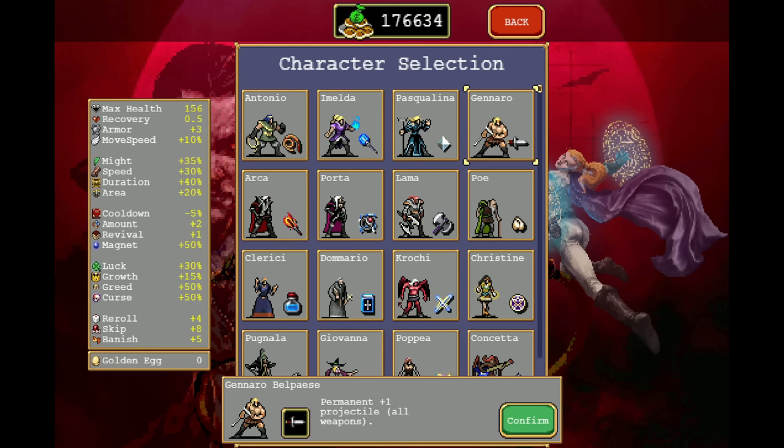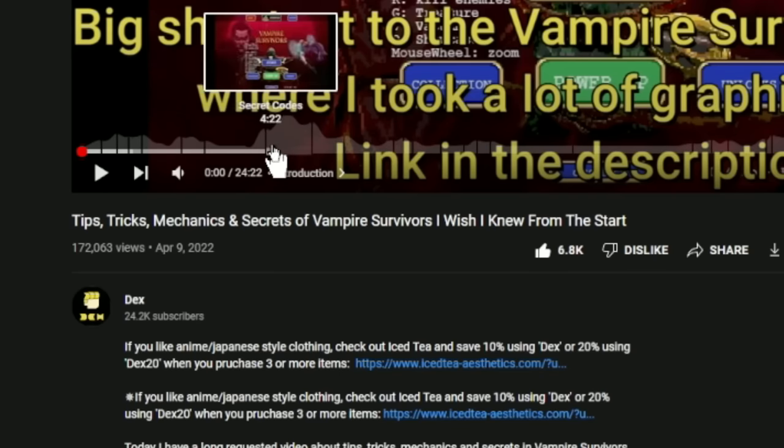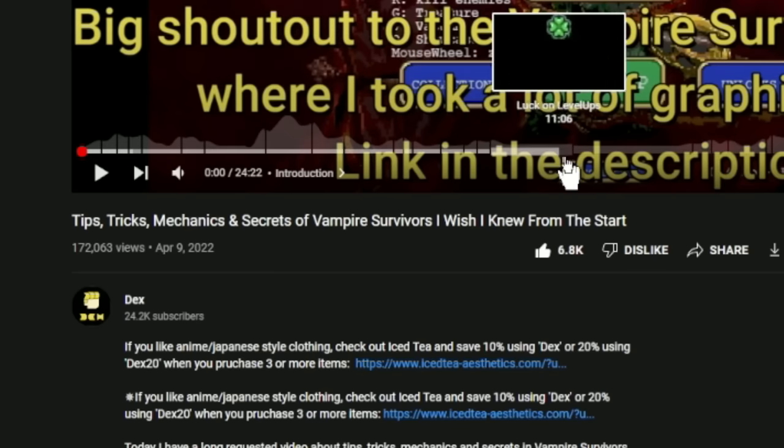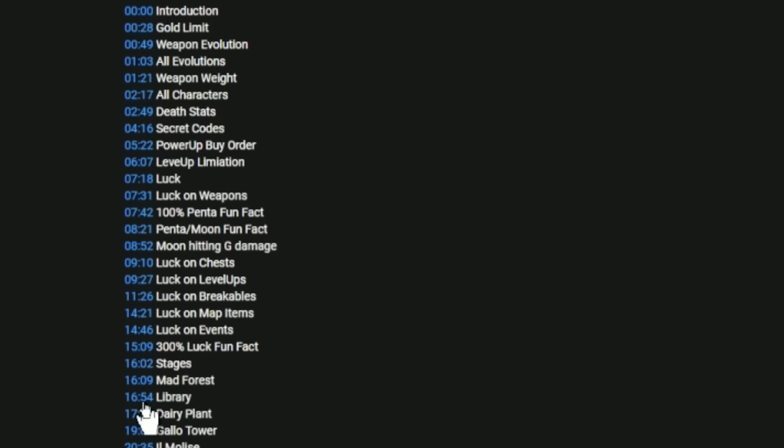Today I will show you all the secret characters, the hidden character, as well as four secret codes that you can type in for some bonuses. Don't worry about the long video — I will use segments just like on most of my guides, so you can jump to the parts you want to see, and you can check out the description which will have a list of all of them.